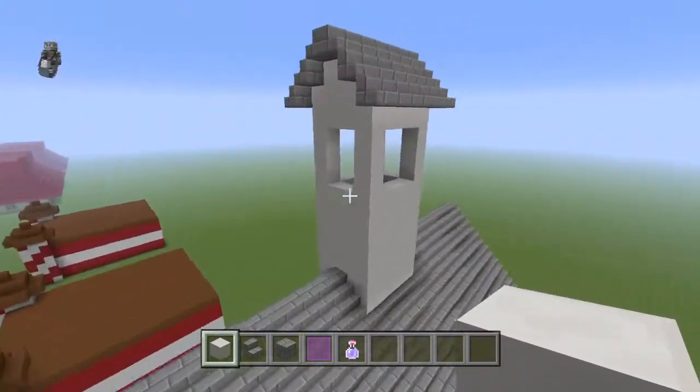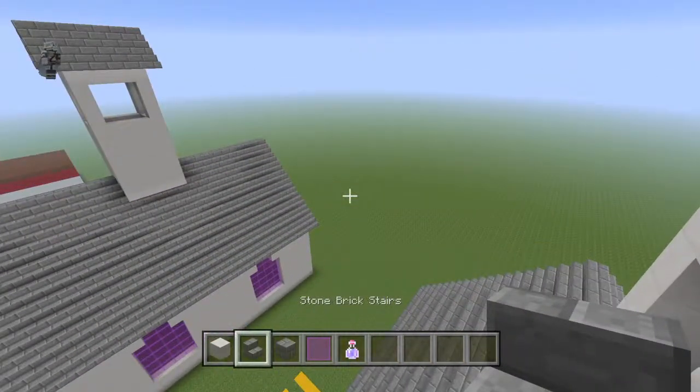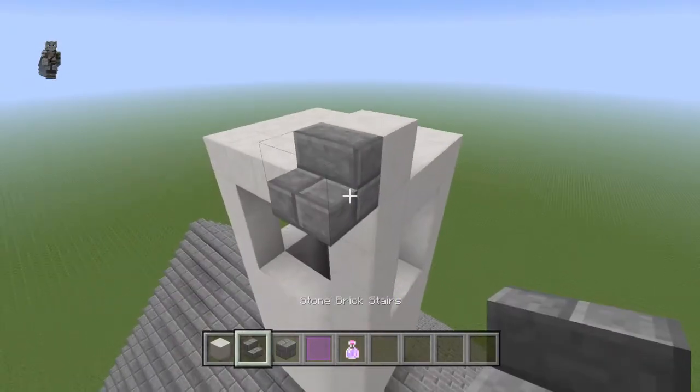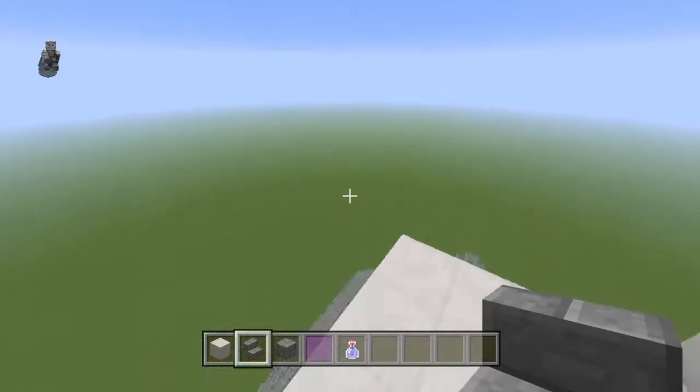Once you've done that, create a miniature overhang again using stone back stairs diagonally, so you won't be having an issue.